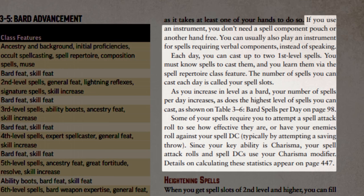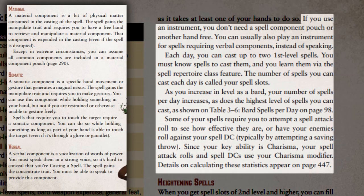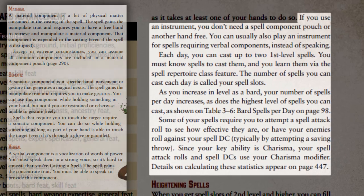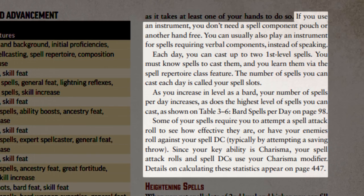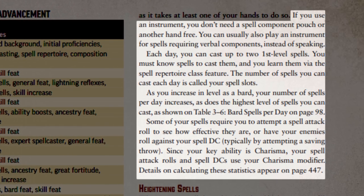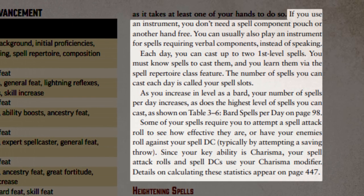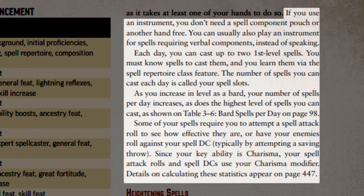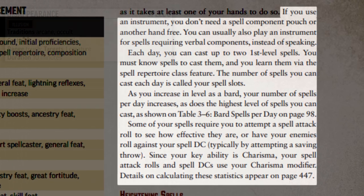Bards have a unique method of spellcasting. Other spellcasters must speak verbal components, perform somatic components, and consume material components to cast their spells. Bards, however, can completely ignore all of these prerequisites when casting magic. So long as the bard has their instrument, they have full spellcasting capability. This does mean that bards are incapable of casting silent spells — they must play at least some level of sound to cast, even if the spell doesn't call for verbal components, such as Disappearance.